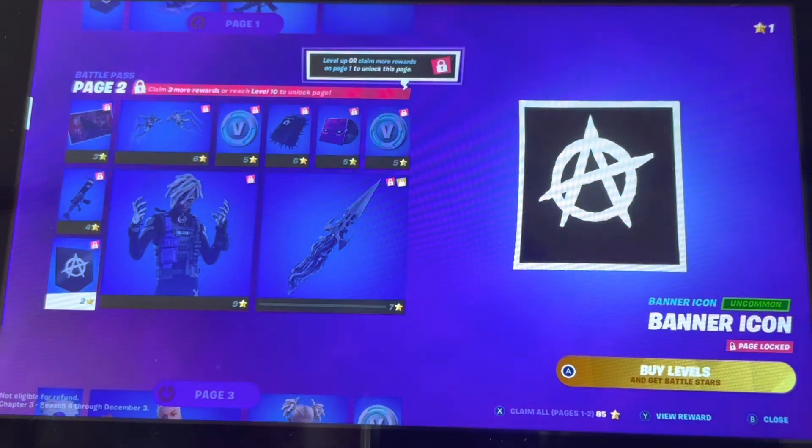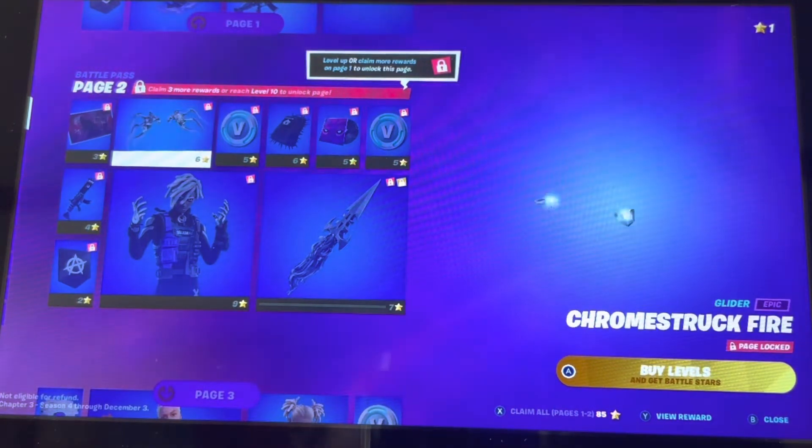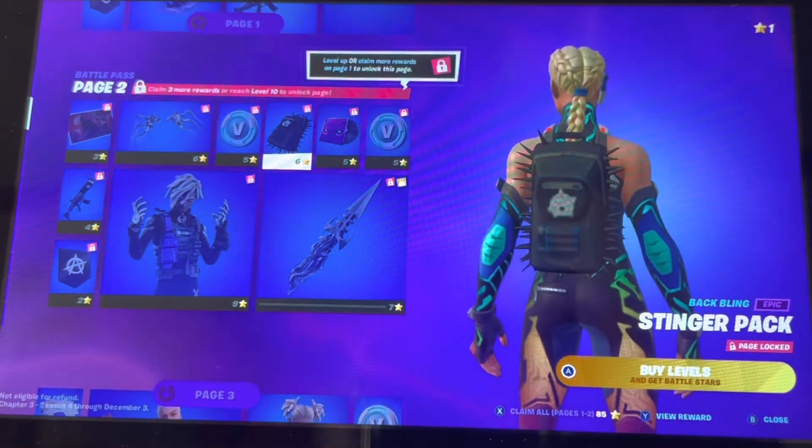Next we got Vitis and Nothing's GIF — that's pretty cool. Chrome Marked banner icon, pretty plain, but very interesting. Oh, these are really cool — Chrome Stinger backpack.